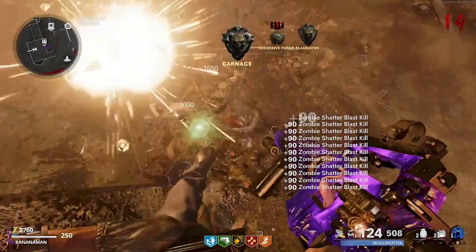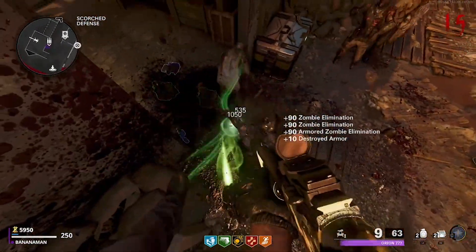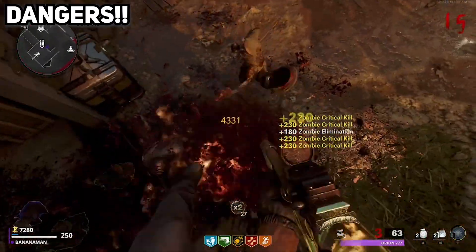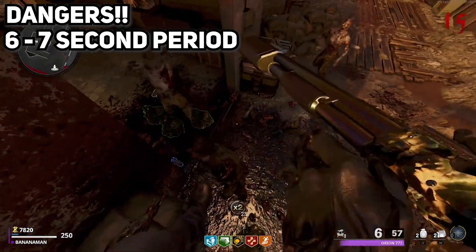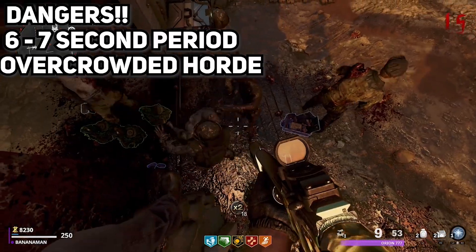Now that you are in the glitch, we're going to go through the method which you guys must follow so that you are safe in this spot. The first thing to note is that if you do not shoot a zombie for around six to seven seconds, he will throw meat at you. Also, if a lot of zombies are left unkilled below you, they can all throw meat at you, so make sure you are watching out for that.